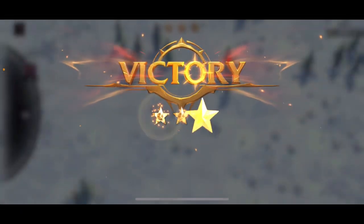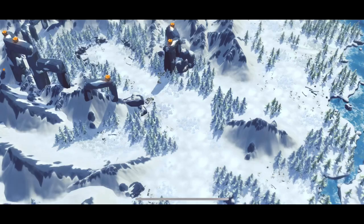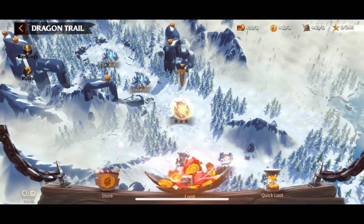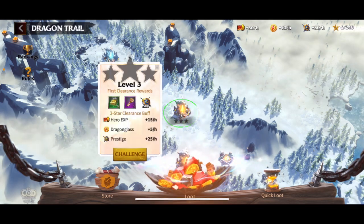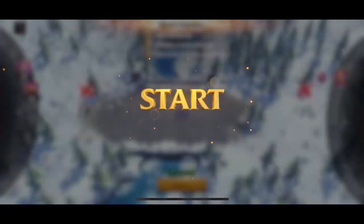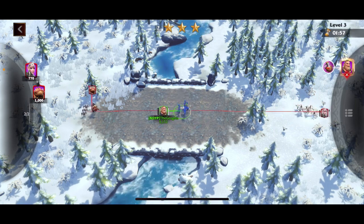We defeated one — super easy, obviously took no casualties — and got some decent rewards. Now we'll click on the next one. Same thing here, let's try and get three stars again. Now we have two enemies, so this one will be a little bit more challenging.